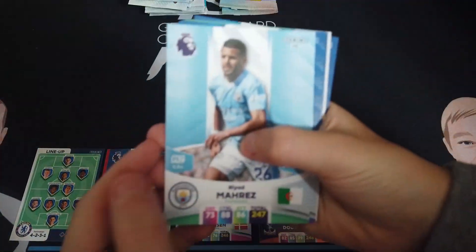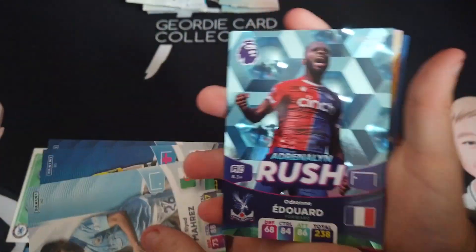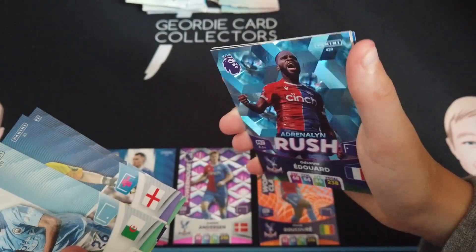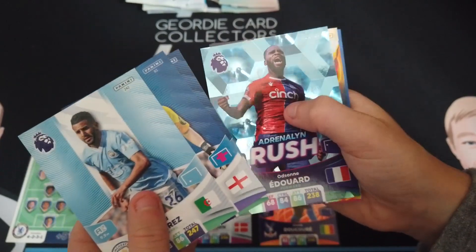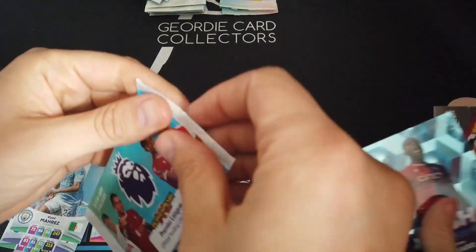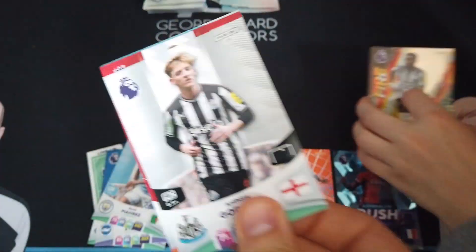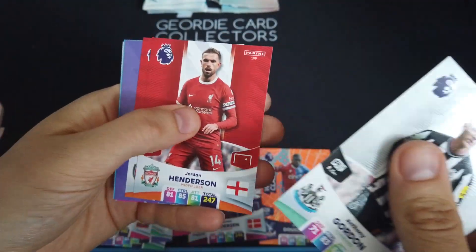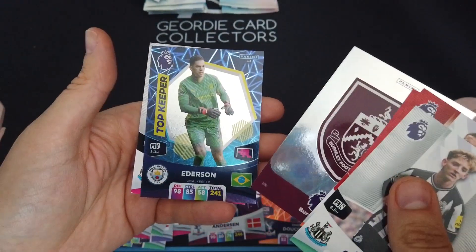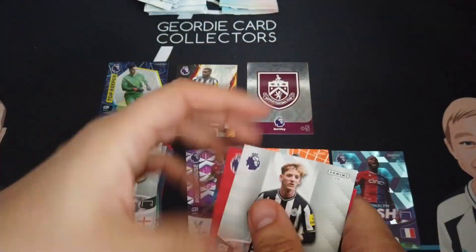We've got Mares, Steel, Calvert-Lewin. And Adrenaline Rushes — oh, they look nice this season! JBW — I watched one of his videos, he got one of these. It looks like the players pop out of the card, like 3D. Cool! Starting with some Newcastle here — big Tony Gordon, Jordan Henderson. He's now away to Saudi Arabia. Jorginho — I don't know if it's done yet but that's the talk. There's the Burnley Barge. Top Keeper Edison and Trips.